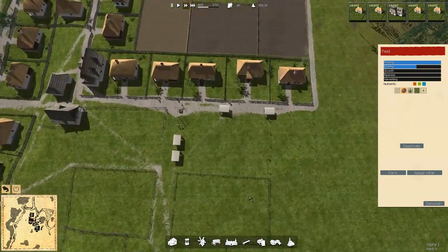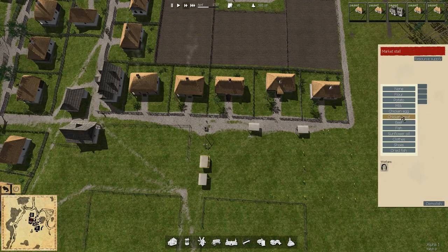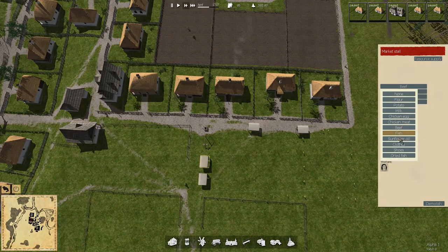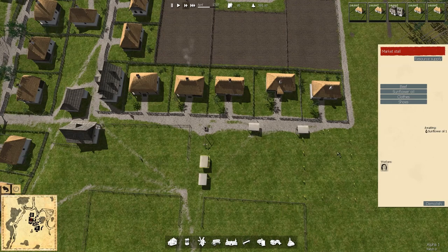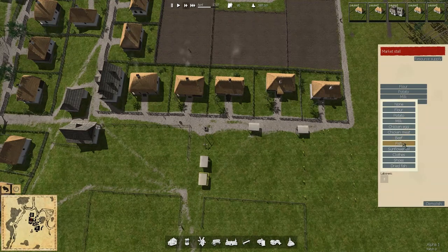Back to this — I want you set up for all the luxury goods. So that would be: no chickens yet, so beef, and sunflower oil, and clothes and shoes. Looking at dried fish — it may not be this year that we can afford to go out and buy that, so we won't put that into the markets just yet. You're going to be all the other ones: flour, potato, milk, and fish.